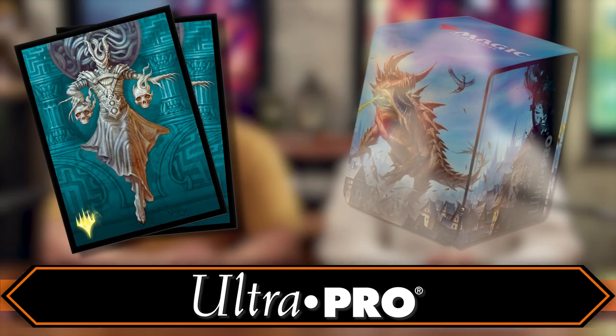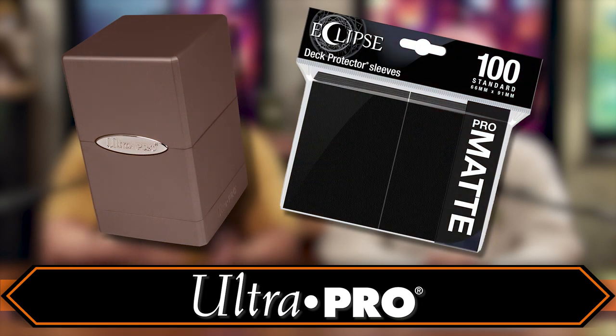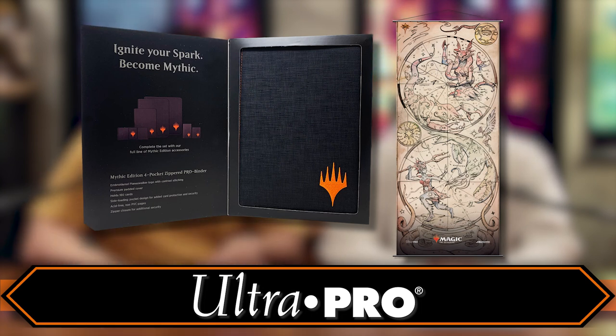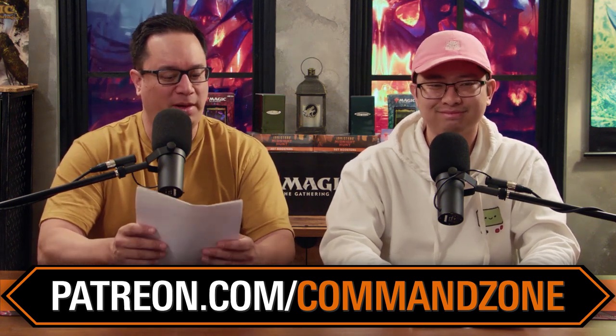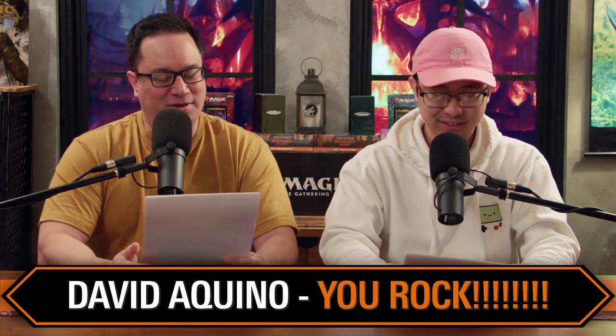When you get your cards, protect them with Ultra Pro — the best sleeves and deck boxes that Jimmy and Josh use on their own collections. Eclipse sleeves, Satin Tower deck boxes, Mythic Collection binders, wall scrolls, and play mats are all available. Support the show via Patreon at patreon.com/commandzone for perks like early access to Game Nights and Extra Turns. This episode is dedicated to patron David Aquino.